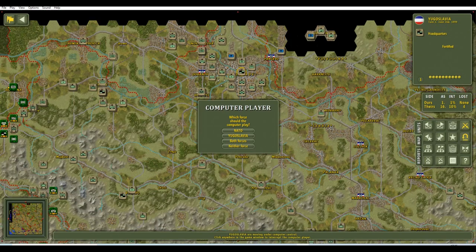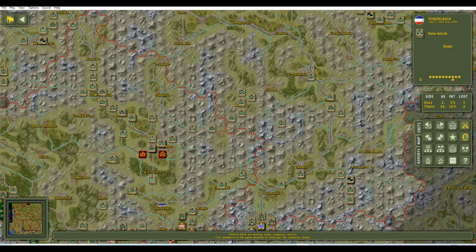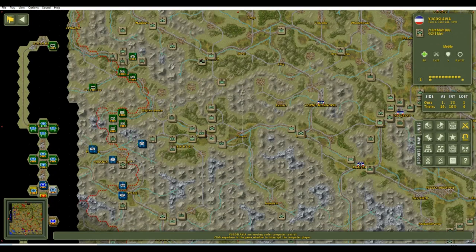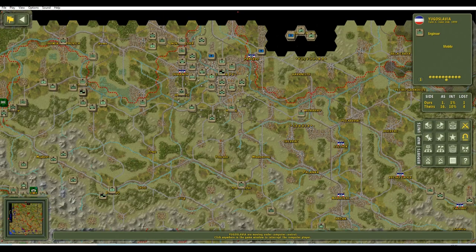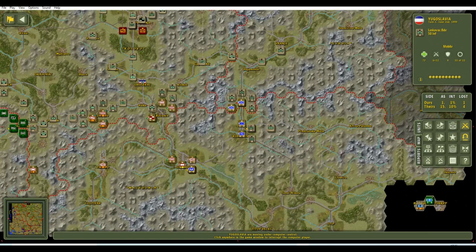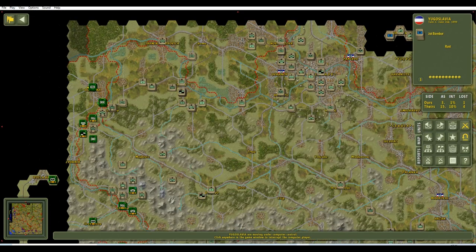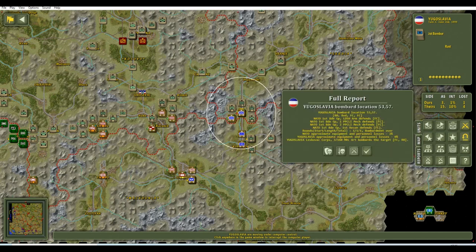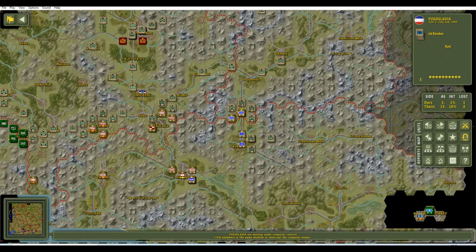Turning it over to Yugoslavia. They're starting to send additional forces into Kosovo from the east, from Serbia — quite a lot of forces. They're flanking one of our Macedonian armies, which is a serious problem. We need to get on that immediately — we may have to pull back and potentially bring the North Macedonian force back to just defend the area. They're bombarding a number of HQs — pretty effective bombardments overall.